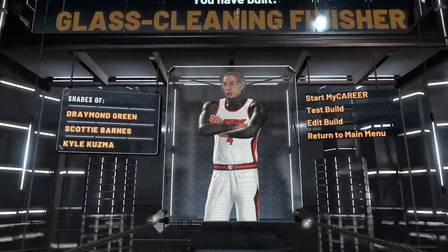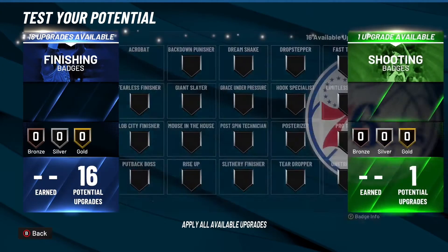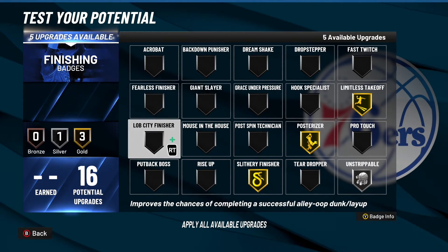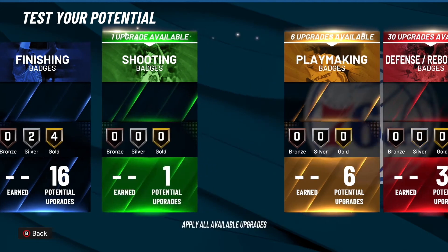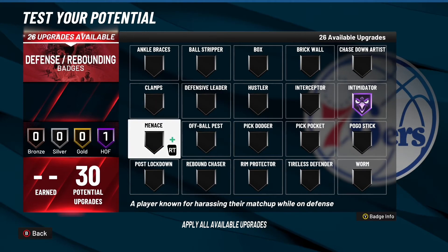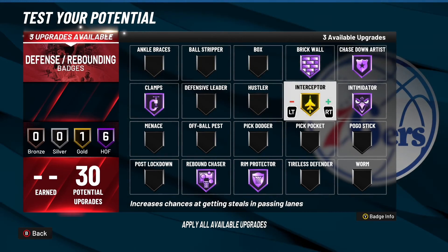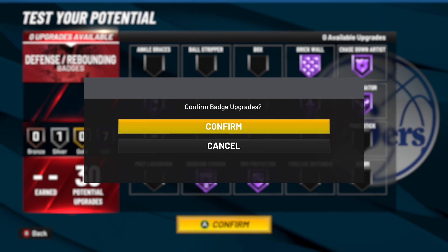So yeah you could tweak it out - I should have went more finishing, I could have gone like 18 finishing. Let me just take all posterizers so y'all can see this one has less finishing. Green Machine bronze - you could do Quick First Step and Bullet Passer - that would be like the best combo basically. With this you have fun - JJ be doing this all the time, he has everything. Chase Down, Interceptor gold - you can do whatever you want. It's a lot. JJ has like 34 finishing badges on this since he's legend, it's crazy.